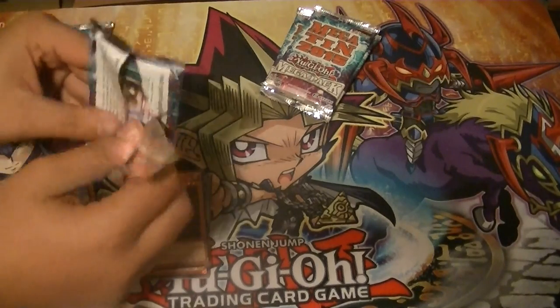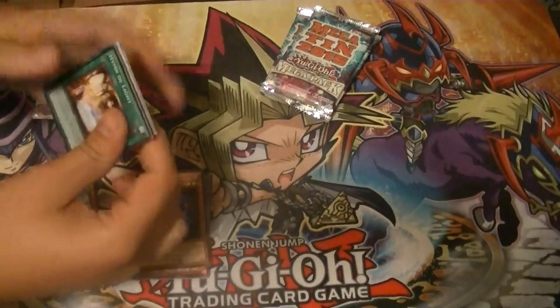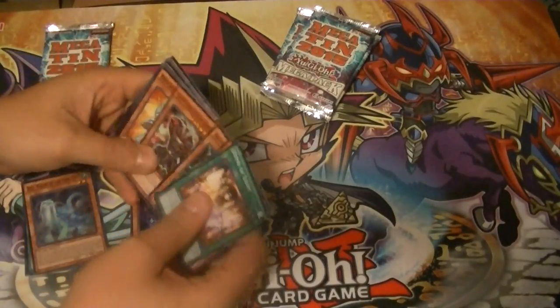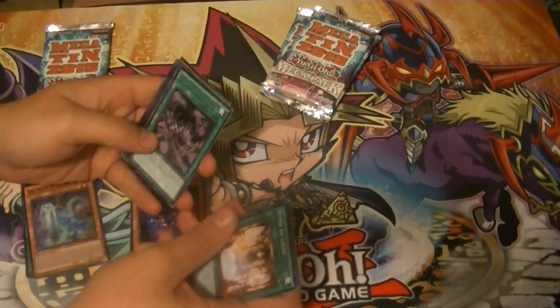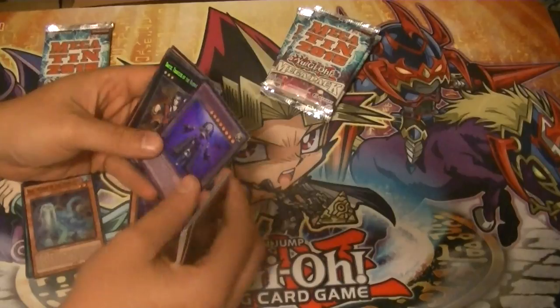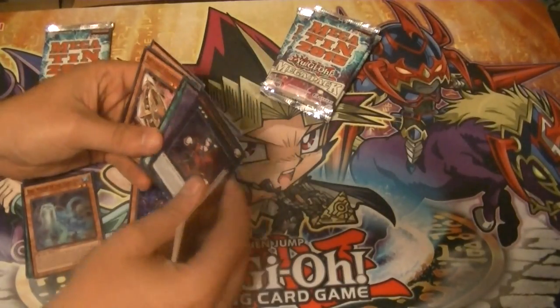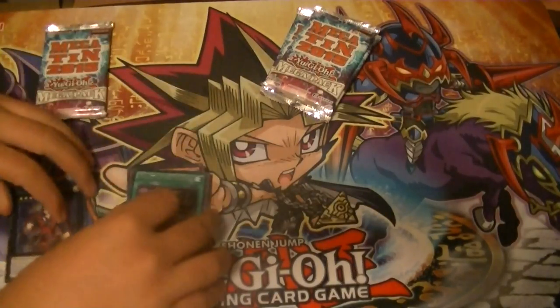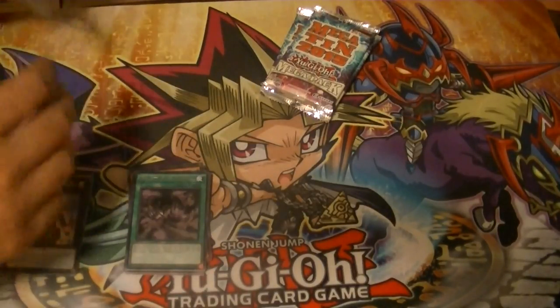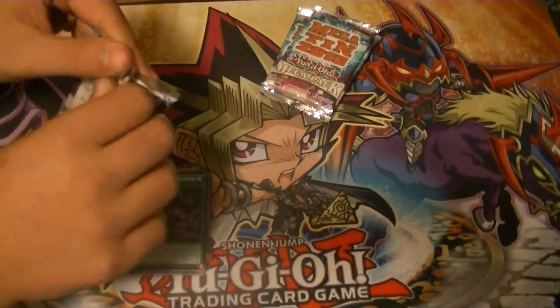Pretty much all the better pool is coming from the Odd-Eyes Rebellion Dragon. Tenacity of the Monarchs, El Shadal Construct, Dante Traveler of the Burning Abyss, Shadal Fusion. So we're just pulling Dantes left and right — this is the first one from the Odd-Eyes, though. Dante's for days. We've got four Dantes.